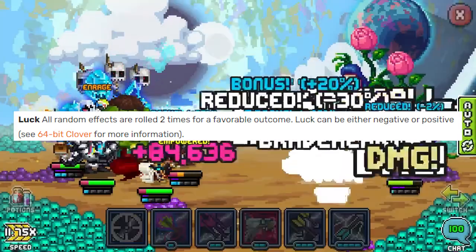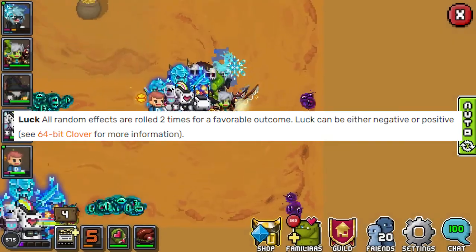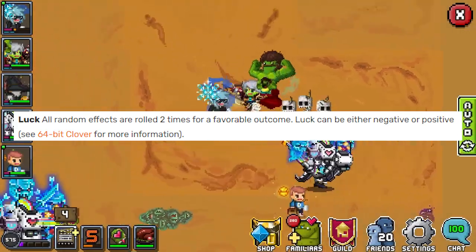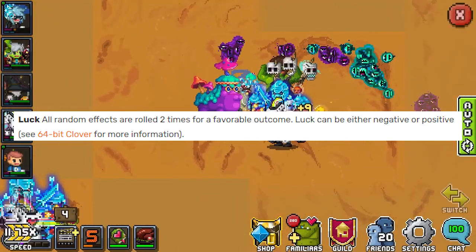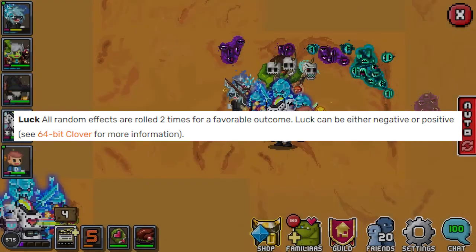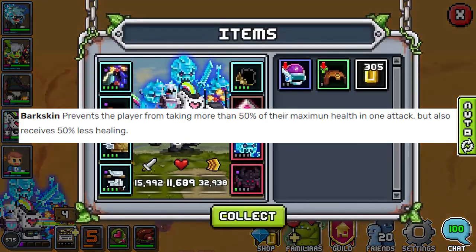Luck is so strong that even though I talked about it in the DPS video, I want to cover it here as well. It causes all random effects to be rolled twice for a favorable outcome. So you don't need 100% block anymore because you're going to roll 90% twice, and you don't need to stack too much evade because you get to roll it twice. Sets like Witchum combined with Clover for luck give just insane evade, and you can already hit the 75% evade cap. This is probably the most powerful modifier in the entire game.